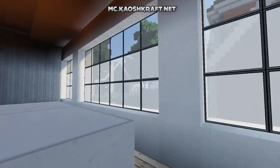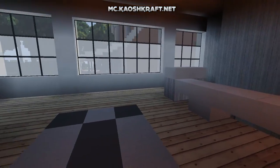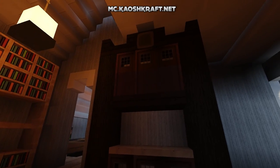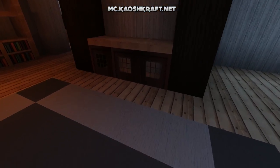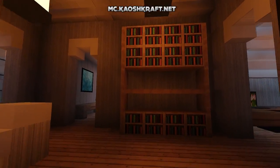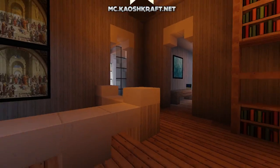Heading upstairs — there's a very nice balcony area up here with a big space. There's a nice little cabinet, maybe for storing stuff, using the door technique for the cupboards, hanging lights, and some more bookshelves. By the looks of things, we have three rooms to go into.